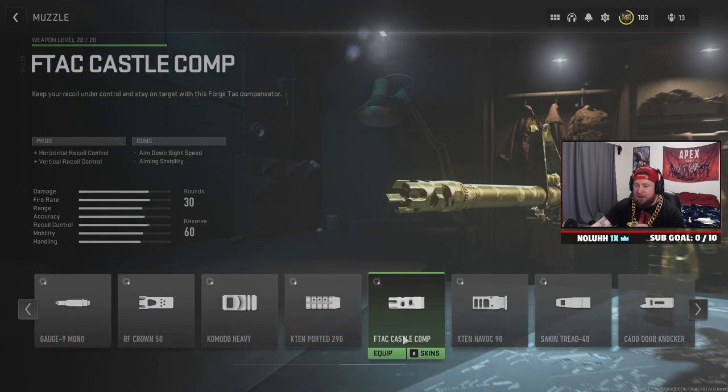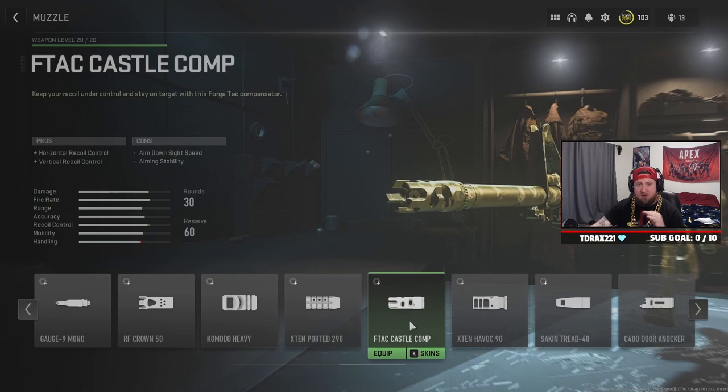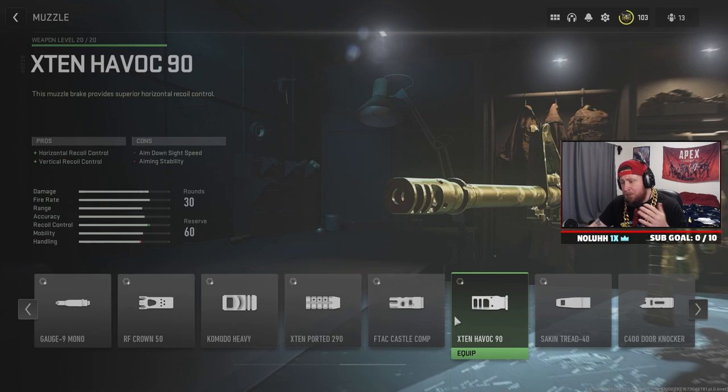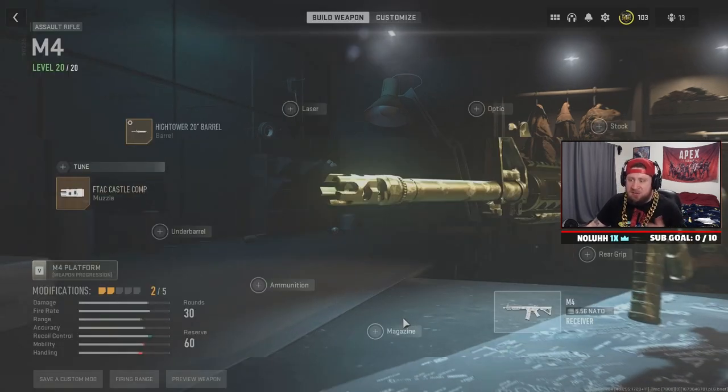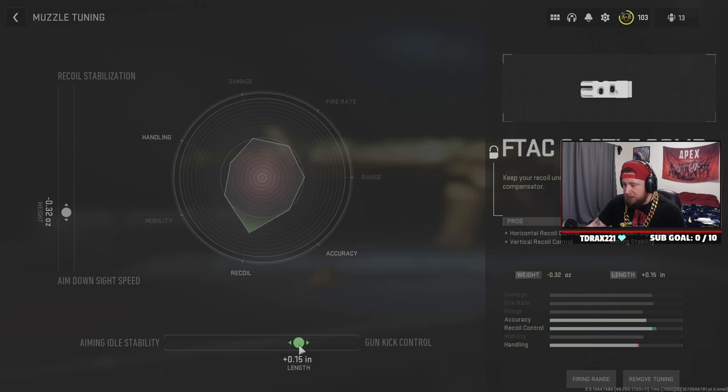For the muzzle I like two options: the F-Tack Castle Comp and the X10 Havoc 90. Both provide horizontal and vertical recoil control, so you can choose based on aesthetic — I go with the Castle Comp. For tuning, since it already gives vertical recoil, we want as much aim down sight speed as possible, around plus 32. Then we push gun kick control up as much as we can — about plus 32 — because without a sight the gun jumps all over the place.